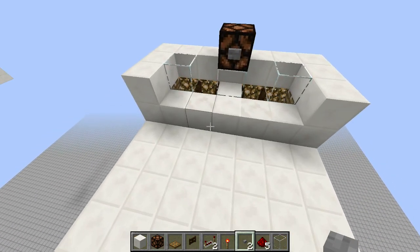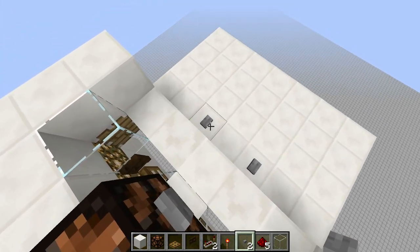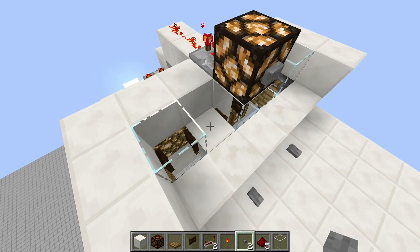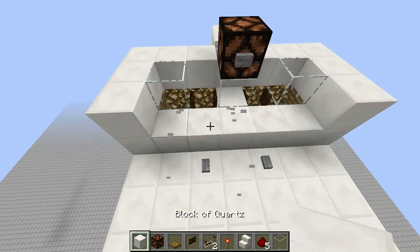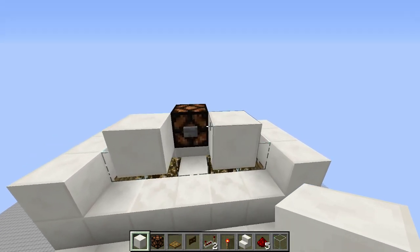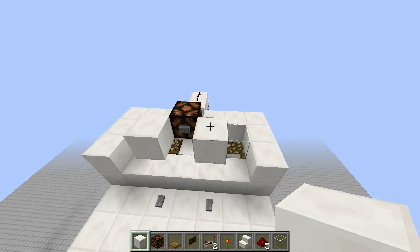For our next step we want to enclose our villagers. One thing I forgot to do was add two buttons right there — pressing it triggers the trap door. Now let's start adding the walls. You can go as high as you want — make a small one or a tall one. You can also add cows, pigs, or horses, though horses need a two-block-wide space. Let's take this up 11 blocks.